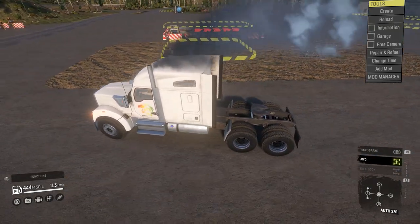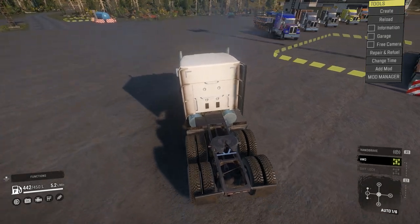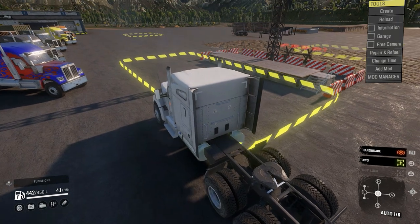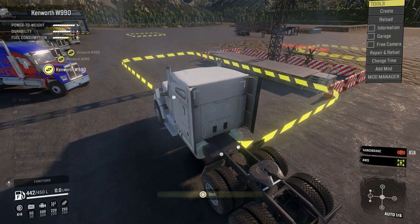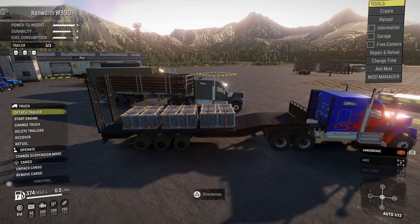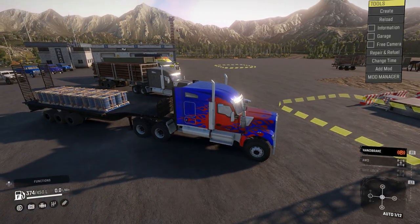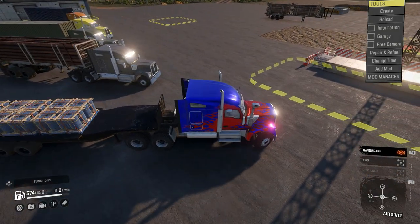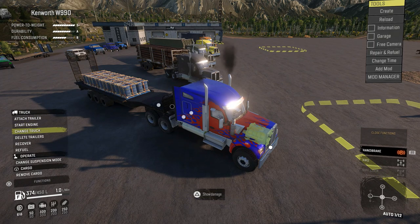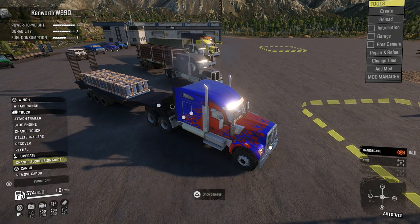Just look at those exhaust stacks — beautiful. Moving on to the other trailers. Next we have the low loader. It has three slots on the back and it's more of a vehicle transport trailer. Let me fire it up — it's just a bespoke trailer for moving vehicles. Why aren't the ramps coming up?